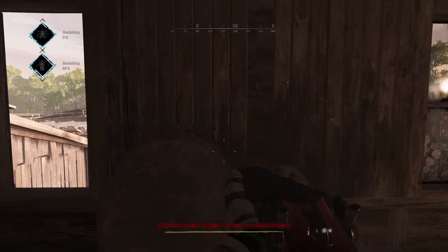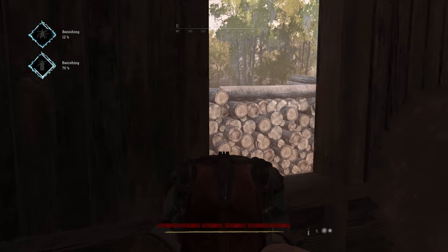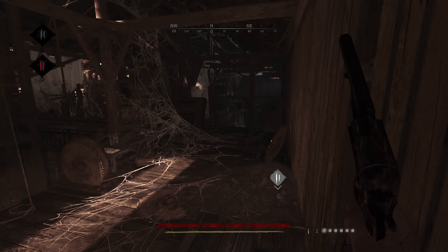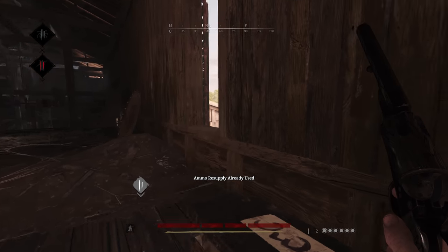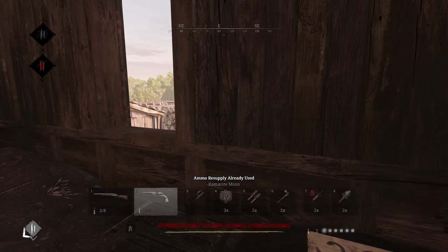By the way, you don't need to ADS — I'm just ADSing to be more accurate because I knew he was there. They are finally here. Let's use my flash hit: I need to attack one, then I switch and finish him off with this. Easy.